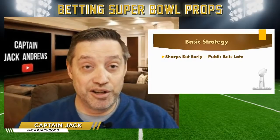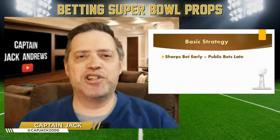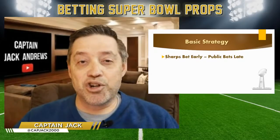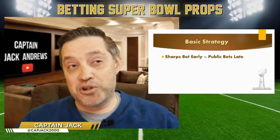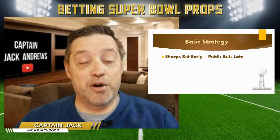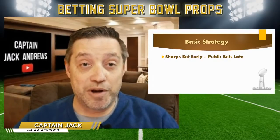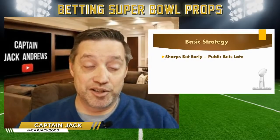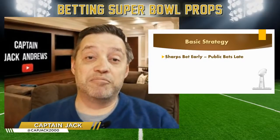Now with regulated sportsbooks all over the country — DraftKings, FanDuel, PointsBet, BetMGM — they're putting them out as fast as possible. There's a first-mover advantage to getting numbers out quickly, and they keep adding more props. The sharps have already jumped all over these. The key takeaway for next year: get on Super Bowl props early, because the sharps are already on them.